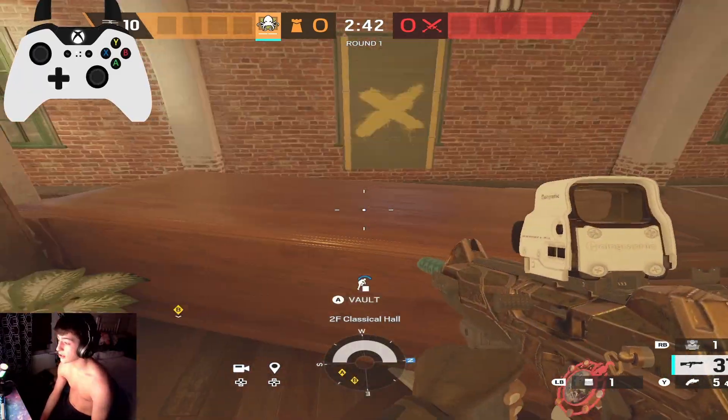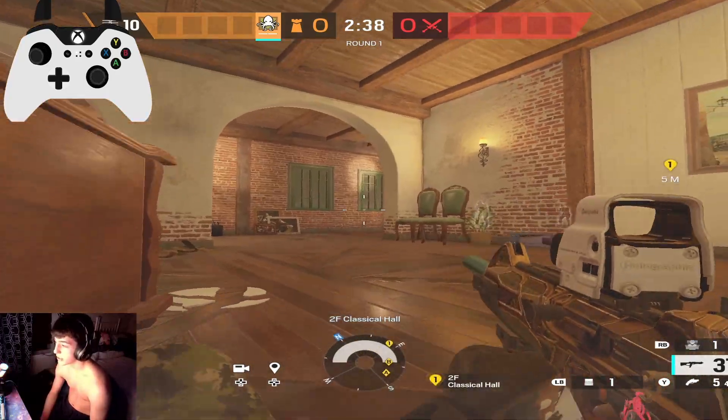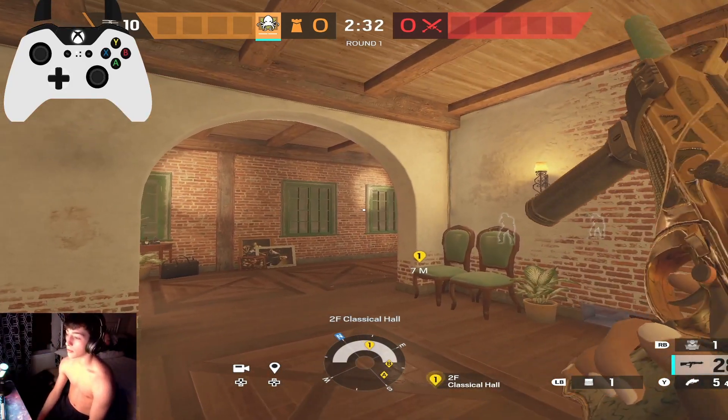If I'm playing 90, what I'd like to do — usually this wall will be reinforced. You lay down here so you don't get killed from the window and hop on the 90 cam. Now, let's say they drone you — shoot the drone. Now, how to quick peek.